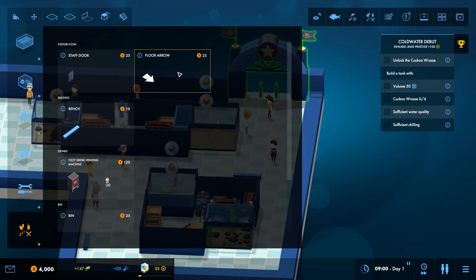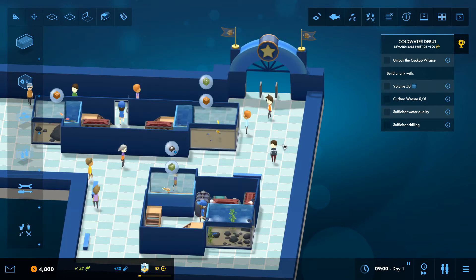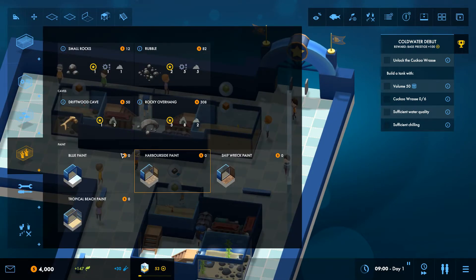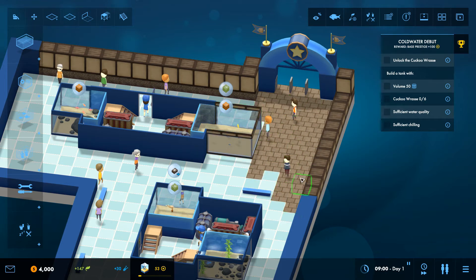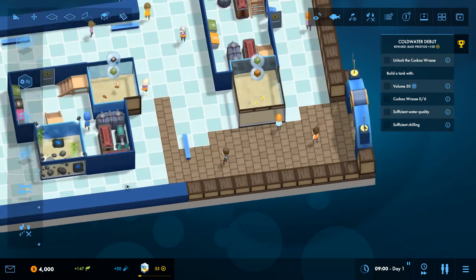Over here we've got the usual stuff, and we haven't used the arrows yet but might use those soon. Let's start by making this place look a little bit nicer - theme it up a little bit. I quite like that floor - let's do this one. That looks quite good on the walls too, so let's do this around the entrance area.